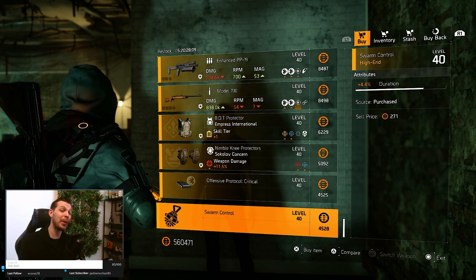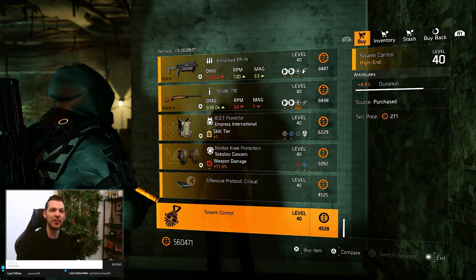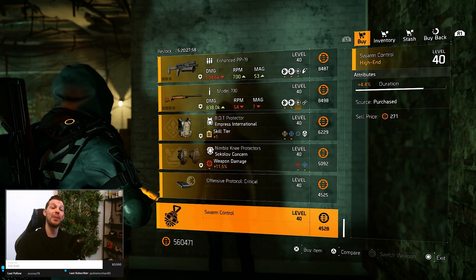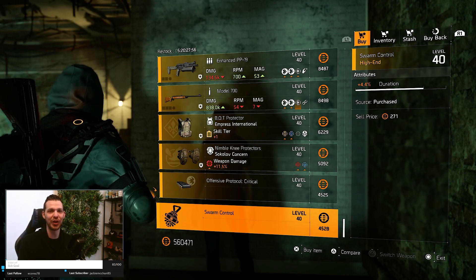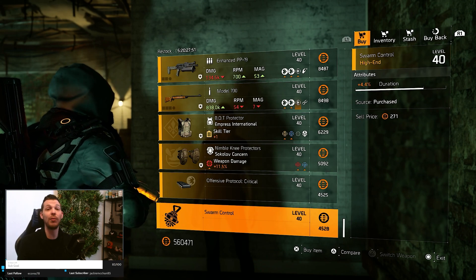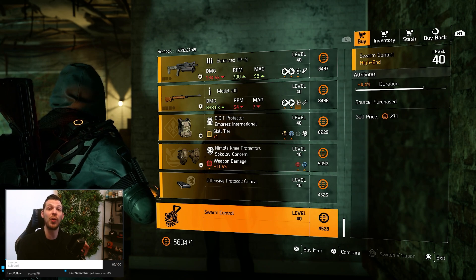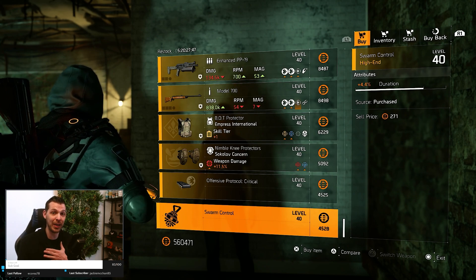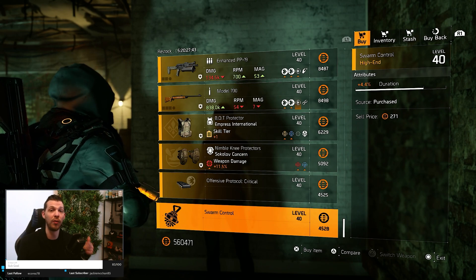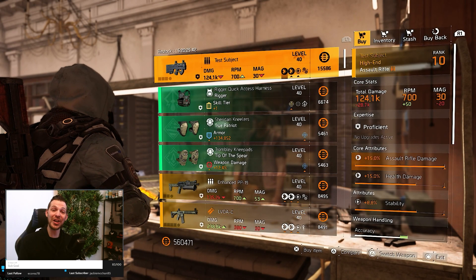Maybe you can pick up the Hunter's Fury chest for your PvP build, but the rest isn't really worth traveling for. In my opinion, you do not have to search for the Snitch this week. Let's jump over to all the best buys - I'll fly through and show you everything that is a very nice buy or best buy within the normal vendor reset.